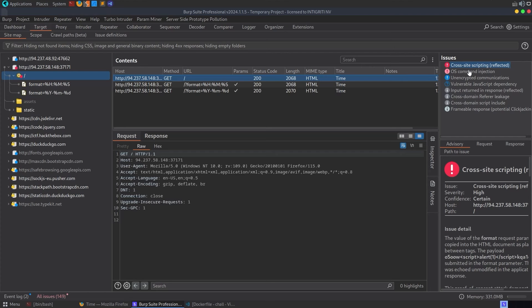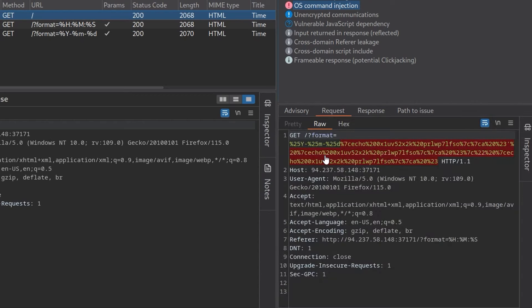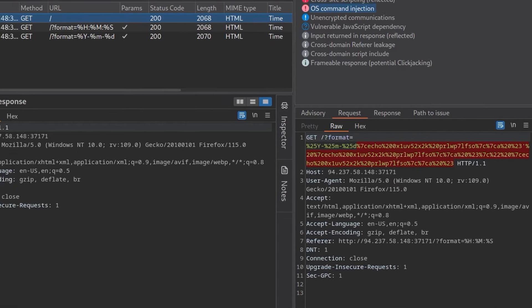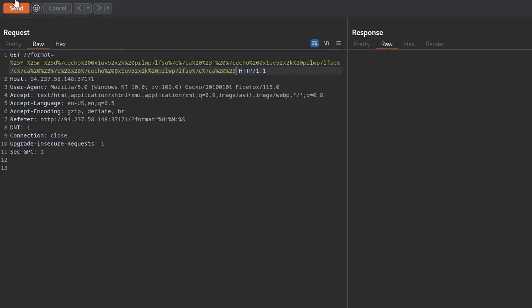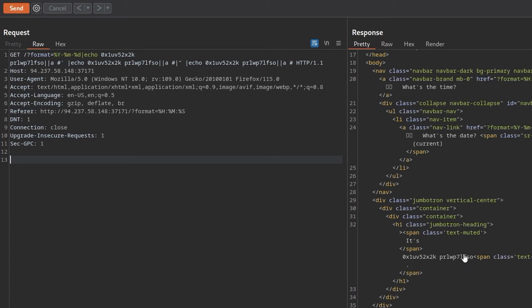The scan came back with cross-site scripting reflected, which isn't much use since we only had one URL to connect to and no admin bot. However, we also got OS command injection, which sounds a lot more promising. I selected the request to see what it looks like, and it's not very clear when URL encoded, so I sent it to the repeater and used Ctrl+Shift+U to URL decode it.